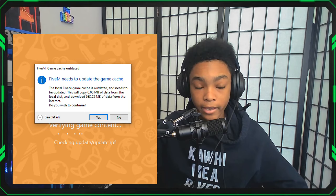Now it's gonna ask you if you would like to download the game cache. You really need to download this, so click Yes and continue with the process. Also, you may need to sign up for a Rockstar Social Club account, or log into your existing Rockstar Games Social Club account, to continue on with the FiveM process.